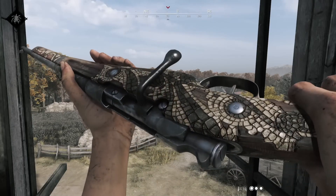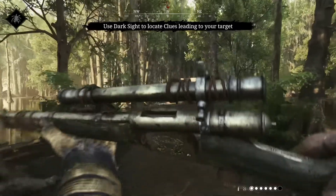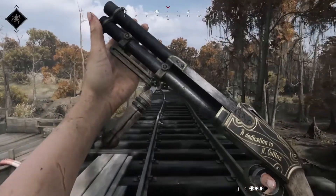With update 1.15 they're rolling out a second batch of weapon inspect animations — the biggest batch so far. All rifles and shotguns, including all legendary variants, can now be inspected in detail when equipped. I just wish the inspect button was somewhere more accessible, like T or Y instead of I.